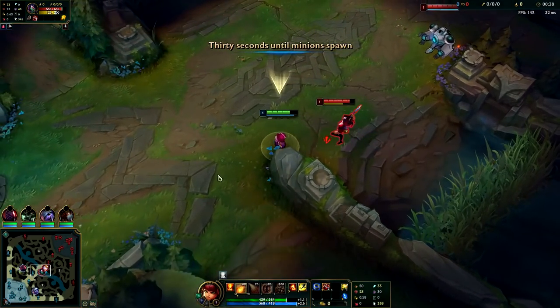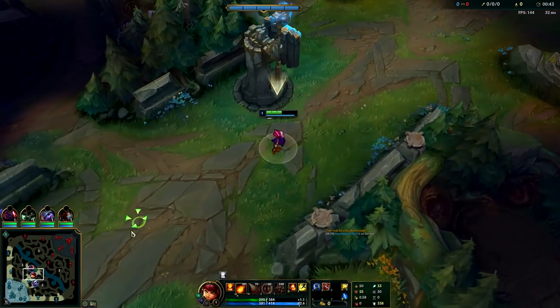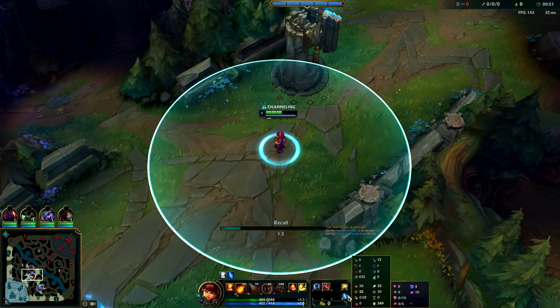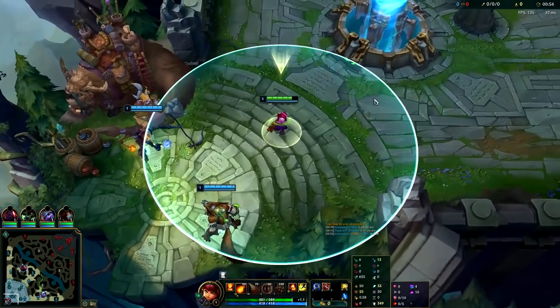Auto attack Q — oh what is she doing. I'm just going to run. If Blitz wasn't there I would have traded with her a little more. Anyways, on Annie you either go Predator or Electrocute. For your secondary tree it depends — if you want to stay in lane and it's a really scrappy matchup you can even go Bone Plating or Second Wind.